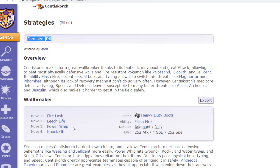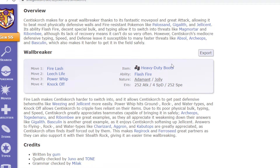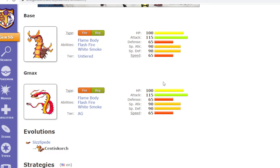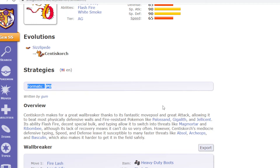It has some decent moves too — you could give it Fire Lash, Knock Off, and then you can also give it Heavy Duty Boots and run an Impish Nature, which gives it more defense. So yeah, I think that would really help Centiskorch, because it's really not that good and I like it. Let me know what you think about this.